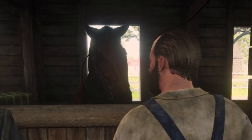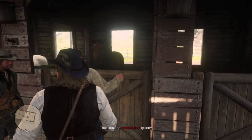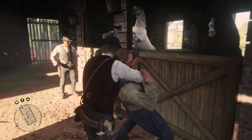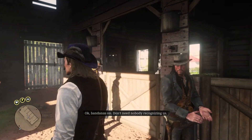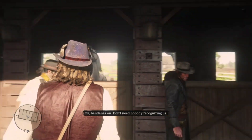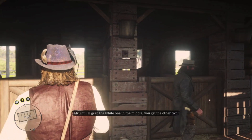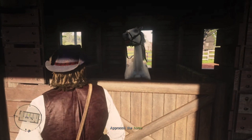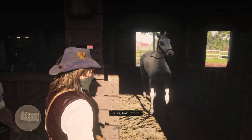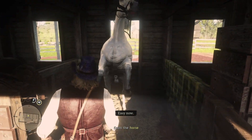Cerberus is our new horse, but Arthur needs to take the white Arabian. This here's Cerberus. Bandana's on — don't need nobody recognizing us. I'll grab the white Arabian. This is a male white Arabian, and as far as I know, this exploit should work on this horse as well. However, I have never attempted it. Arthur is all about the Dark Bay Turkoman.